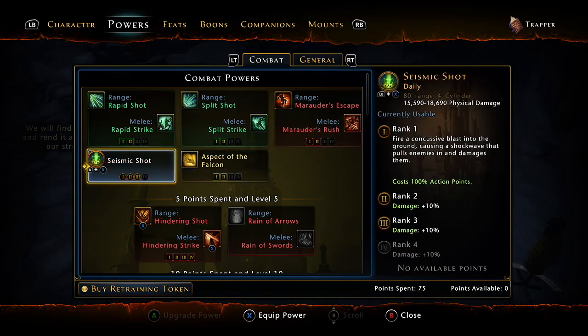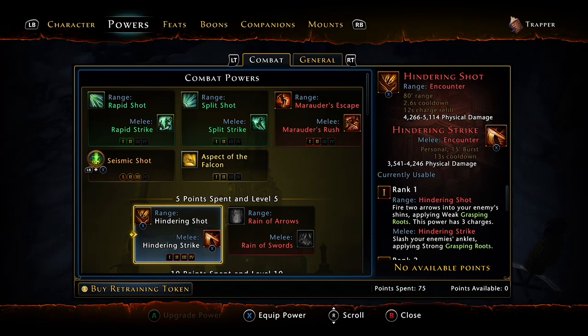Building down, one of your main dailies is seismic shot. I only have 75 points into this character so I don't have everything at four points, but I've got it where it matters. Three points in seismic shot, four points in hindering shot — which is on my X. This is the way that I run it because I can basically go X, Y, B, RB, X, Y, B, RB, rinse and repeat over and over again. This is the best way to put out the rotation — hindering shot on X.